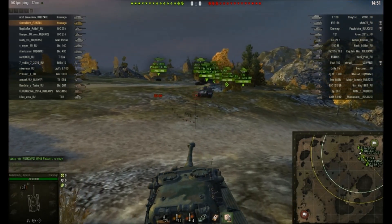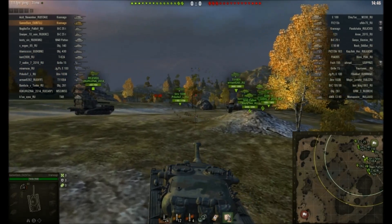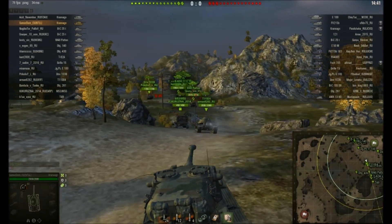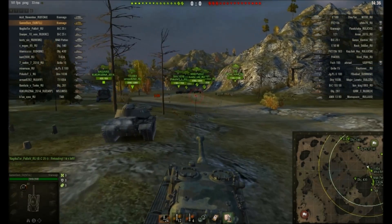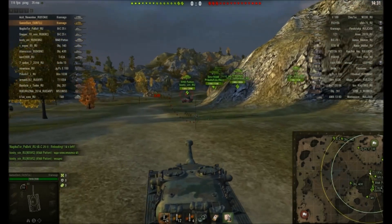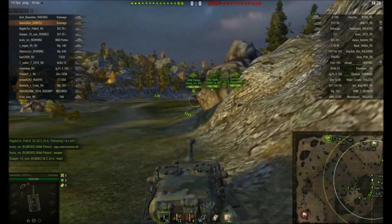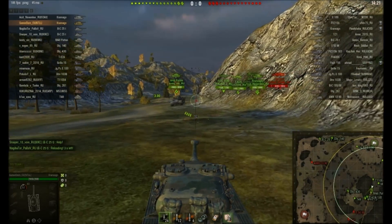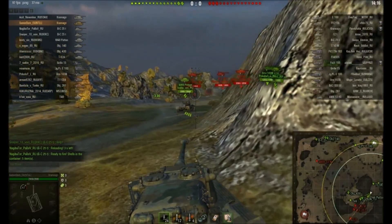I've got a good crew in this because this is the crew I'm training on the real server - they're already 100% and on their second skill, so they're pretty reasonable. This is still not sluggish - the top speed is great on this tank, already up to top speed. It doesn't feel quite as bad as I feared. The tier 9 I think is much more noticeable how slow it is.